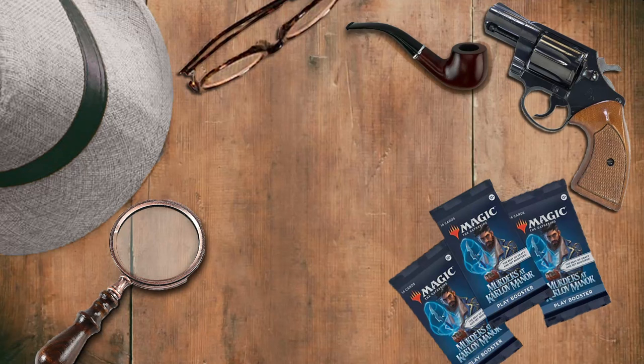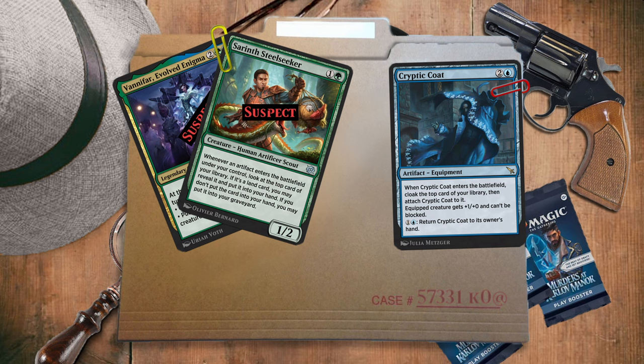It was raining outside. I could hear the downpour pattering against my window. The boss came in and said, 'Hey, I need you to go out in this weather and take a look at this case.' And then he slammed it on my desk. 'There you go, detective. Try to solve it.' And there it was — this stolen coat.